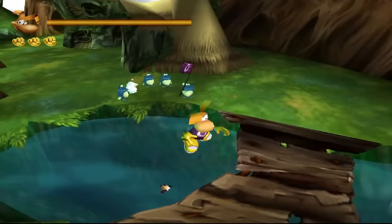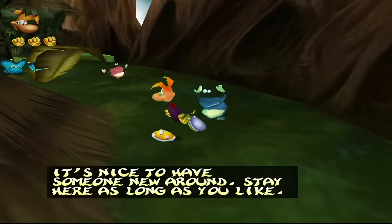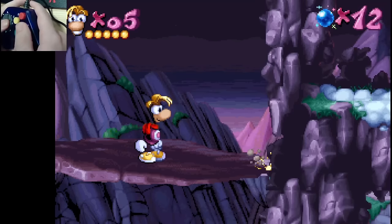Glowbox's children. According to the lore of Rayman 2, Glowbox has over 650 kids. Most of them are blue or pink like Glowbox and Aglet, but there's a handful of unique individuals who are playable characters in the minigames of the Dreamcast version of Rayman 2.